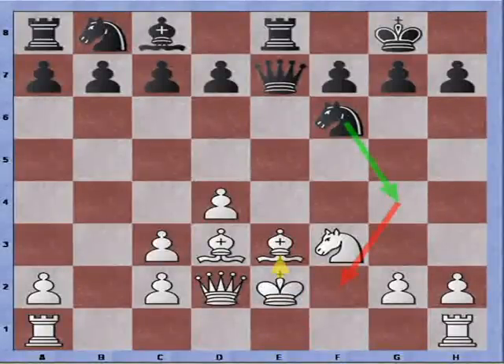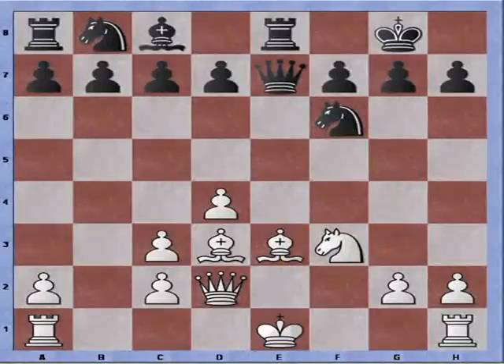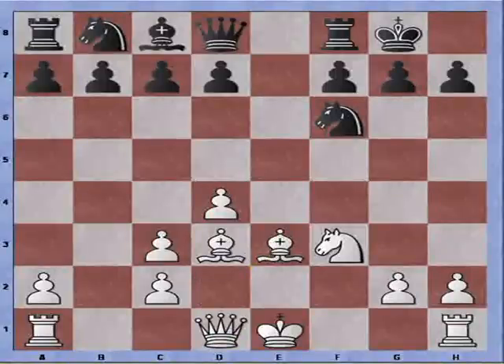White will be forced to play King to E2 to support that Bishop. Of course King to F2 to support the Bishop is not possible because of Knight to G4 check. That's why we don't play an aggressive move like Bishop to D3, but counterintuitively the passive-looking move Bishop to E2.